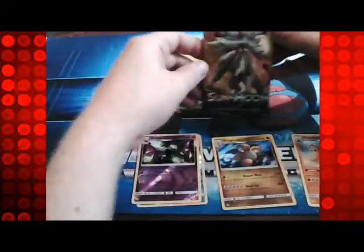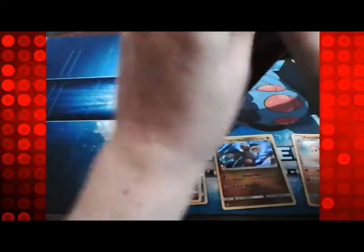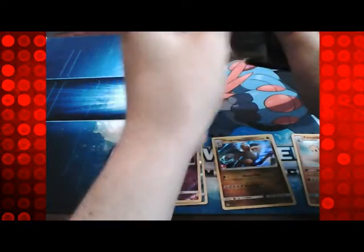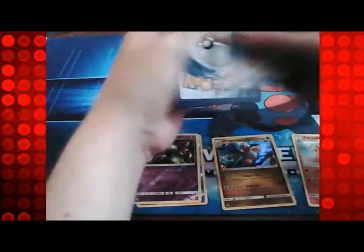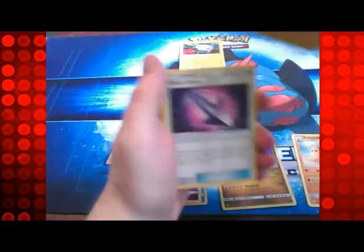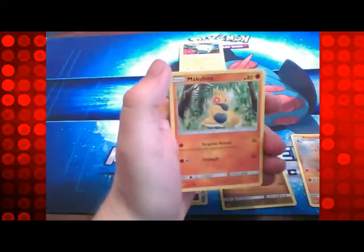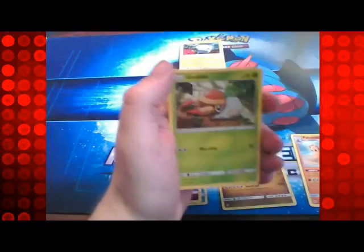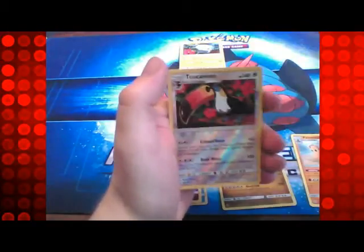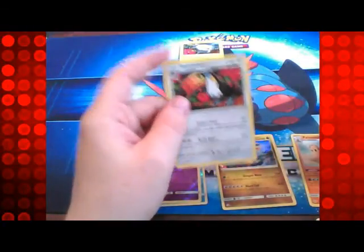So on to the last one — it is the Solgaleo one. We start this one off with a Herdier, a Charjabug, Poison Barb, Psychic Energy, Shellder, Makuhita, Fero, Grubbin, Drowzee, a Togecanon Reverse, and a Togecanon for the rare.